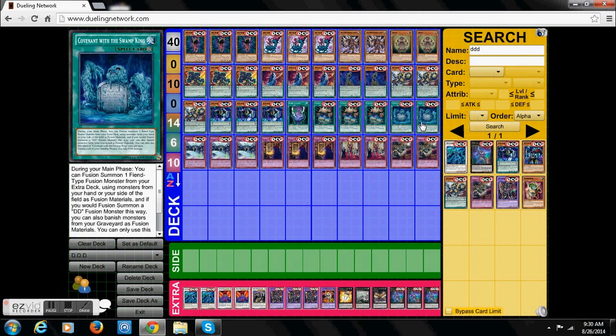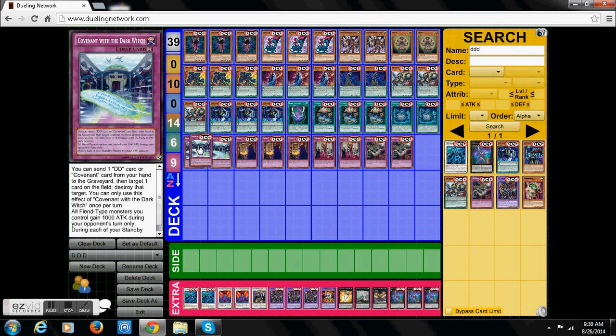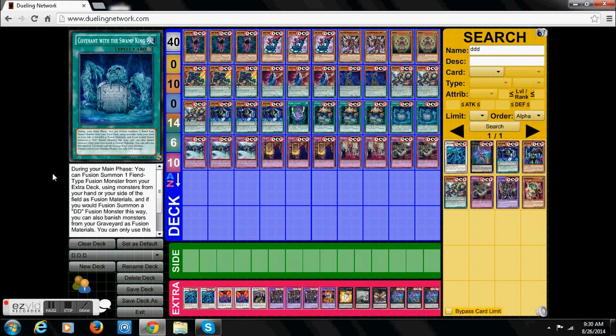Next, we have Convent of the Swamp King. Basically you use this for Fusing. You can fuse from your hand, or you can banish DDD monsters to summon a DDD fusion. This card can only be used for Fiend fusing, and the only good Fiend fusing is the DDD, so I can't see you running this in any other deck. I only run two, because it's kind of a quick way to play this card. During your standby phase, all the Convent cards share that damage effect.